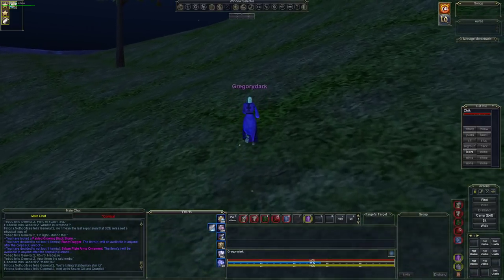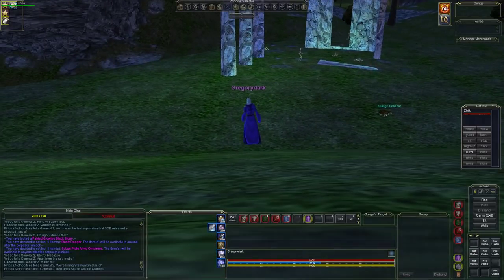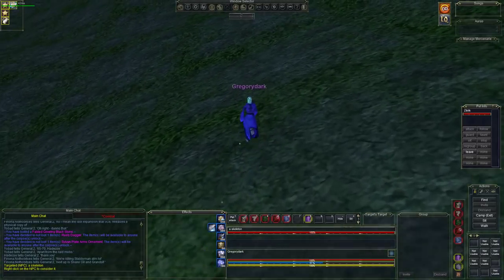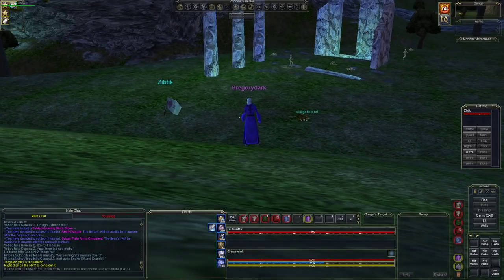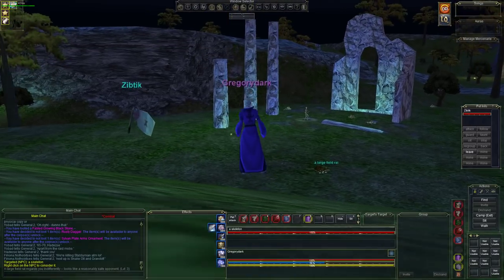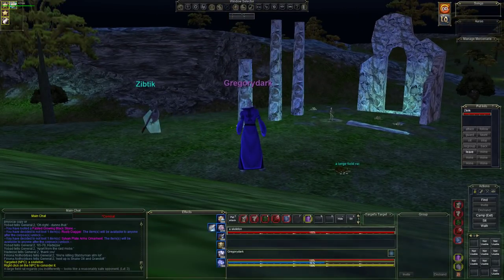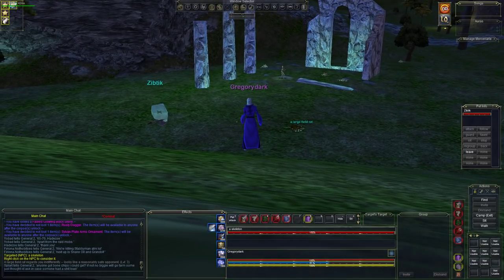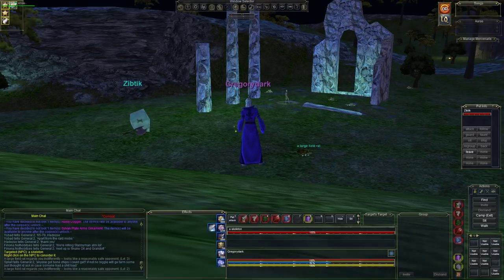Here we are at the camp. This NPC targeted here called 'a skeleton' is the placeholder. You have to watch out for other mobs nearby — sometimes there's a putrid skeleton that will aggro on you. It's good to bring a tracker because they can tell if she spawns somewhere else. She actually spawns out on the hill and makes her way over here. Other NPCs will kill her. I've seen her on track spawn when I killed the placeholder. Let's go ahead and kill this placeholder right here.